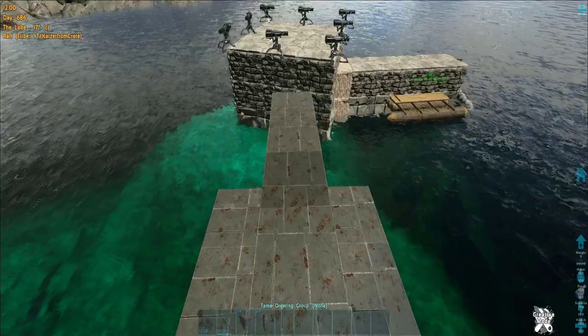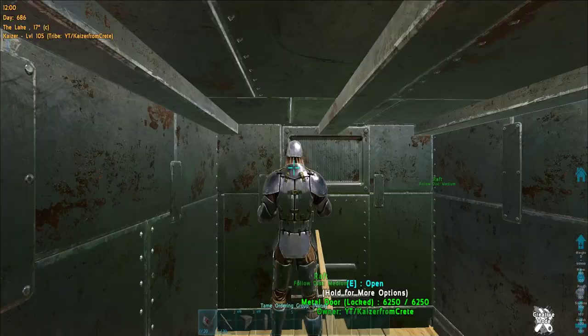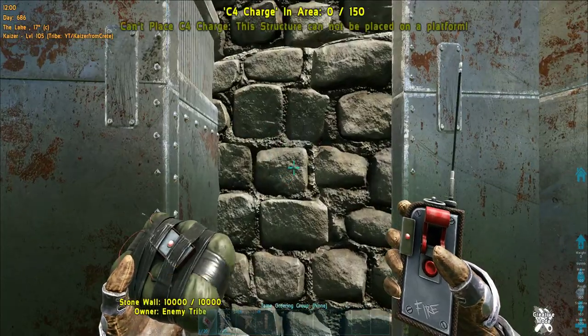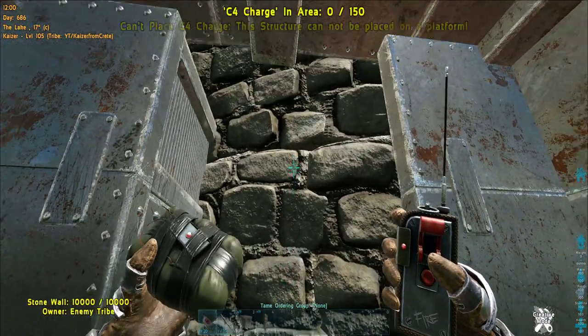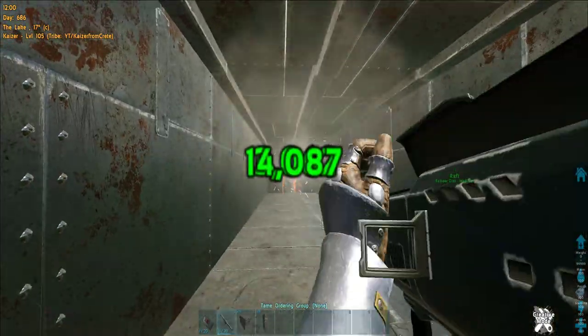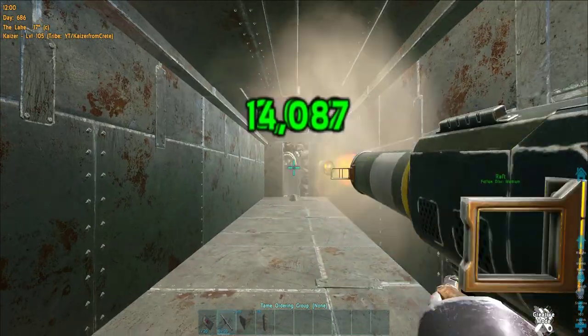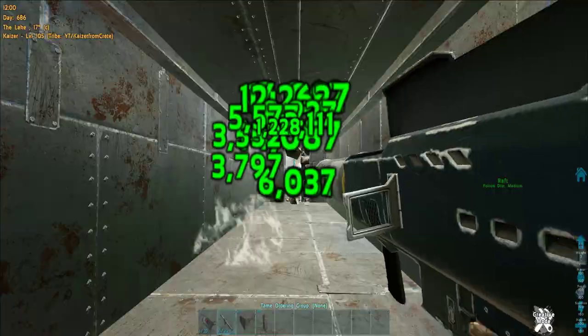So you cannot just clip into a box raft and place a C4 on their wall — you need to build a tunnel and rocket their wall. Then the rest is easy: one or two rockets for stone, five or six rockets for metal. After that you collect the loot — easy bullet farm.